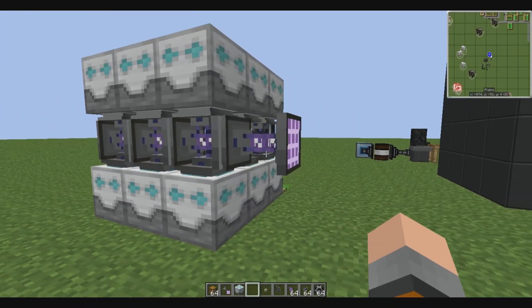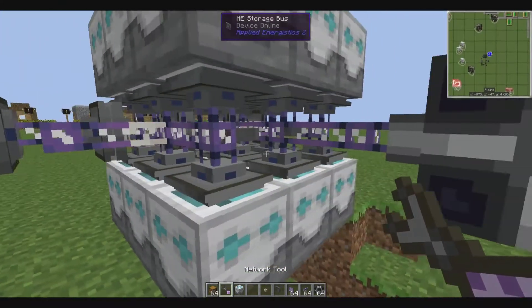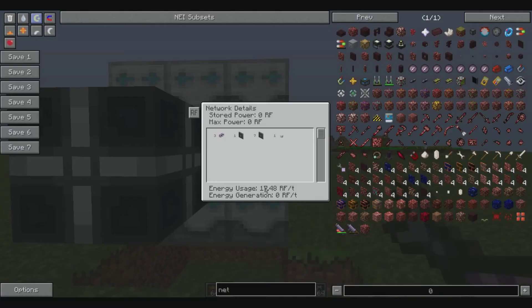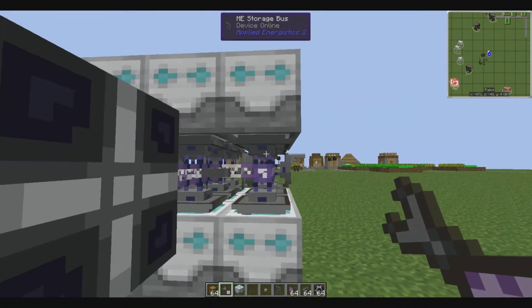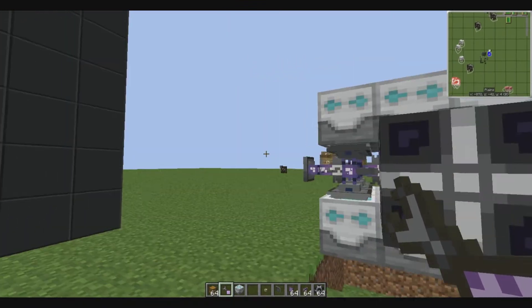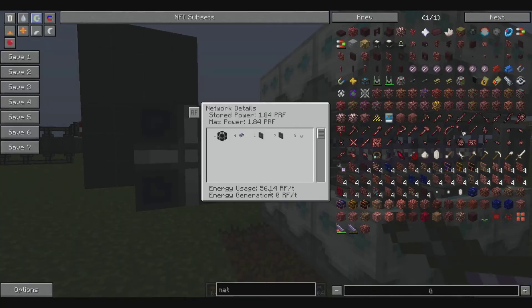I've also seen videos on how it drains so much power. Each series does 17.48 RF per tick for each row, each sub-network. And all three of these with the access terminal is a total of 56 RF per tick. I mean, that's not really anything — a magmatic dynamo from Thermal Expansion will easily supply that.